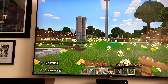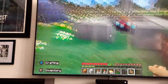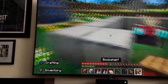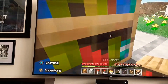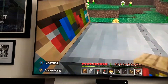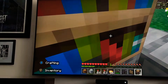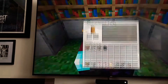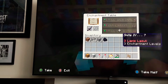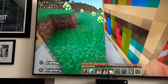We need 15 bookshelves for max enchants. Here's the chest; I've got 15 bookshelves. Let's see if I get max enchants. Placing them: 1, 2, 3, 4, 5, 6, 7, 8, 9, 10, 11, 12, 13, 14, 15. Now let's put that in — oh, it works! So that myth is correct.